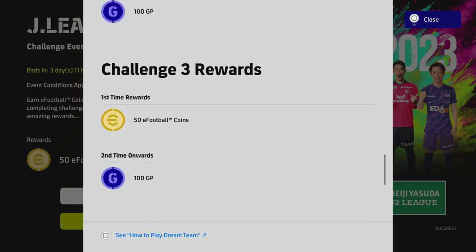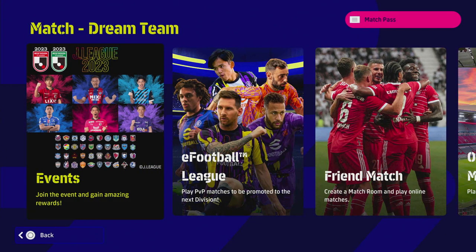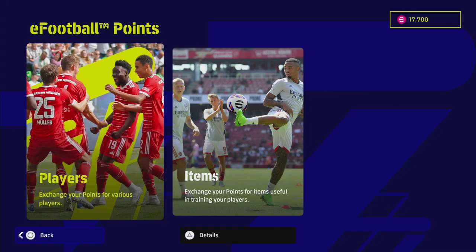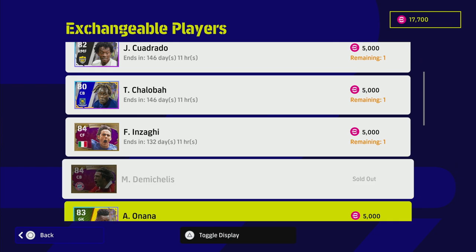For this event you need to include Japanese J1 League players, with the ultimate prize being 50 eFootball coins. Look, there does need to be a big shake-up and I hope v2.5 does that. Other than that, there's nothing new in the shop or in the eFootball points shop — all these players are going to be staying there for quite a while, and they'll probably add more with v2.5.